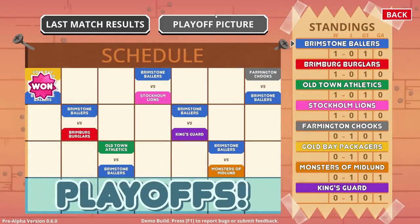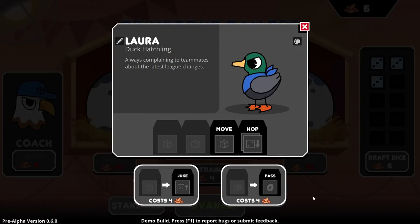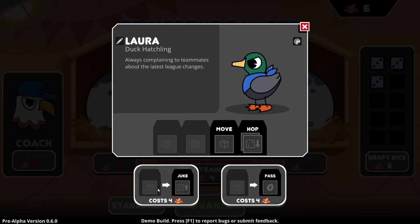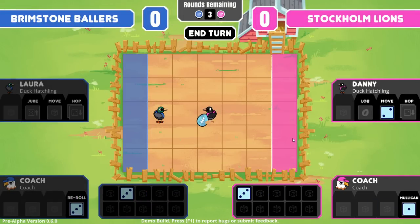We're the Brimstone Ballers — we got six seeds. So we can train up Laura for four. We have six seeds; we can draft a new dice. Let's train up Laura — learn a new move. Juke or pass? Currently, pass doesn't make sense. Juke: move two tiles in any direction and one in any other direction — you need a five or higher. A pass sounds great when we actually have another teammate. I know this is extremely early on in both the video and the game's development, but I see this getting really cool with some added polish.